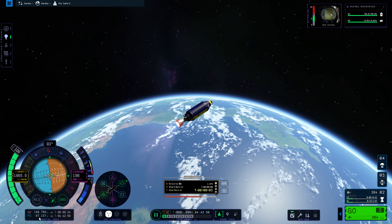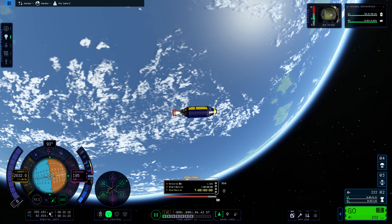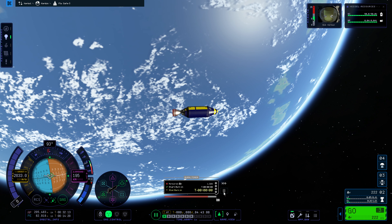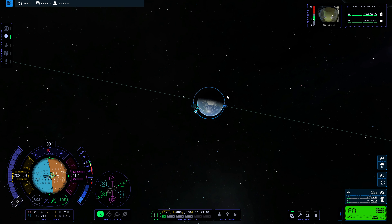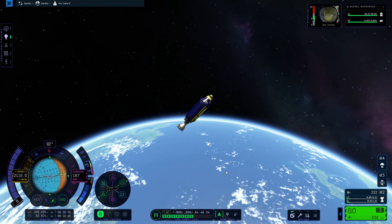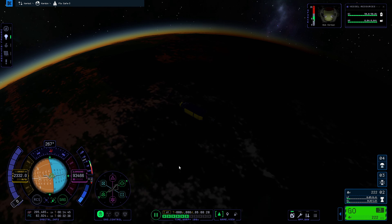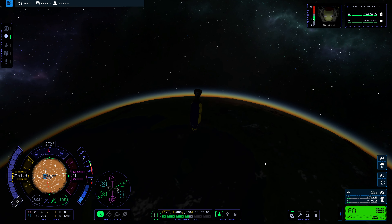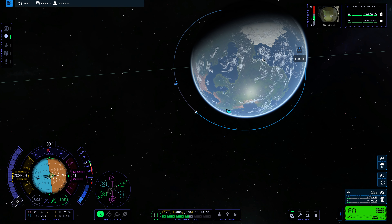We will be orbiting the planet. We can delete that maneuver and check the map again — our new trajectory shows periapsis at 82 kilometers and apoapsis at 205 kilometers. We're going around and around. We can switch to this view and speed up the time warp to watch the ship go all the way around. When we go under 100 kilometers, the time warp slows automatically. But we can orbit over and over and we're not going to fall — because we are orbiting the planet.